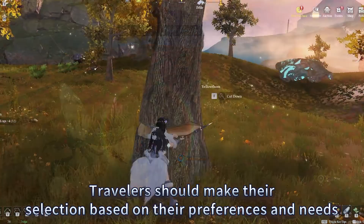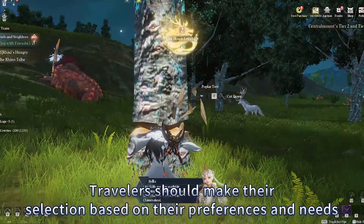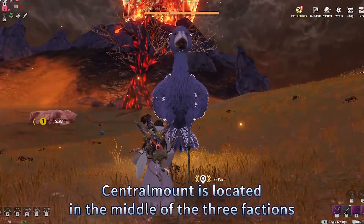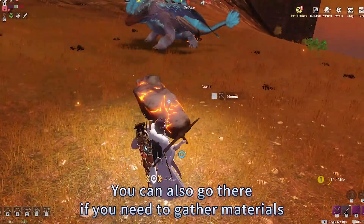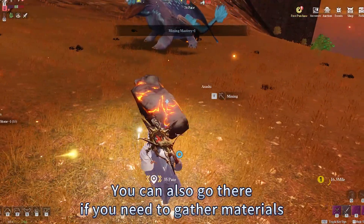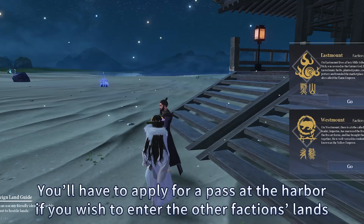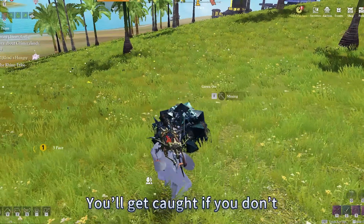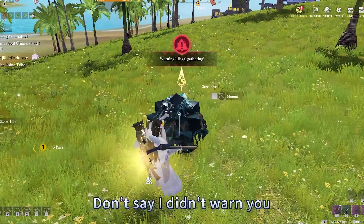Travelers should make their selection based on their preferences and needs. On a side note, Central Mount is located in the middle of the three factions — you can also go there if you need to gather materials. You'll have to apply for a pass at the harbor if you wish to enter the other faction's lands. You'll get caught if you don't, so don't say I didn't warn you.